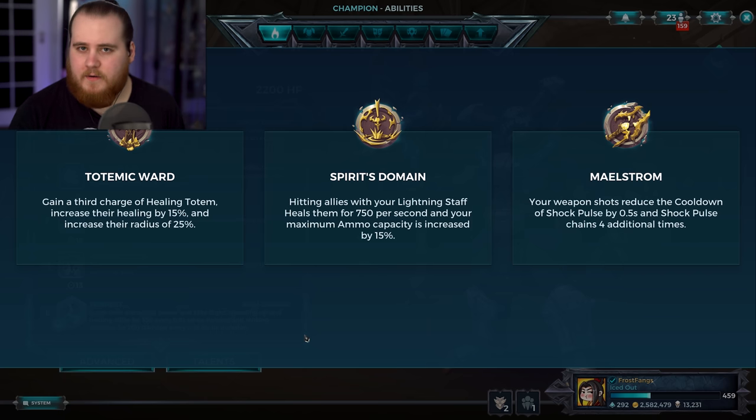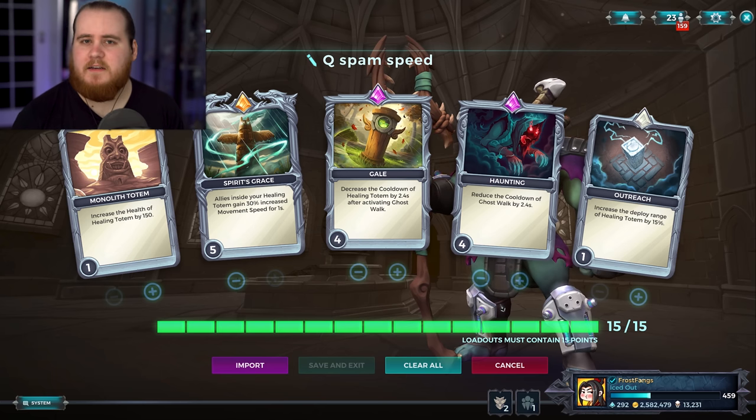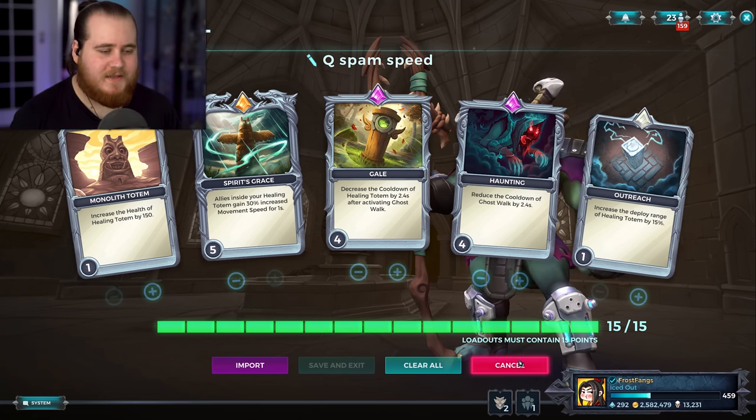Hi guys, Frost Fangs here back again with another Paladins video. Going to be playing Grohk today with his new buffed Totemic Ward. They've done exactly what I wanted — kept it the same and just added something extra. It still gives you the third totem and a bit of extra healing, but now it also gives you 25% extra on the radius, which on paper might not sound like a big deal, which is why I think it slipped under the radar, but it does actually make a bit of a difference.